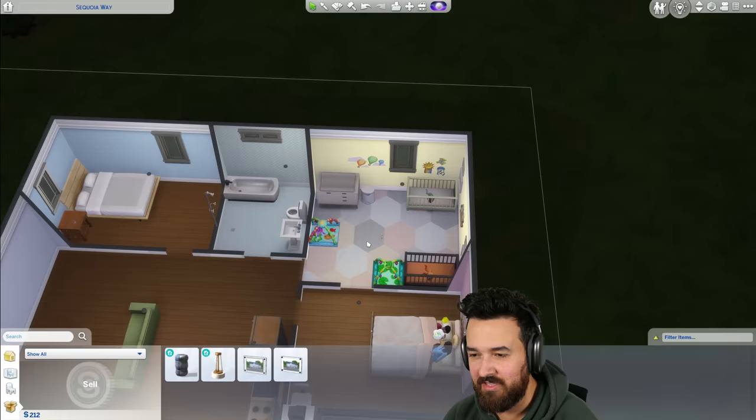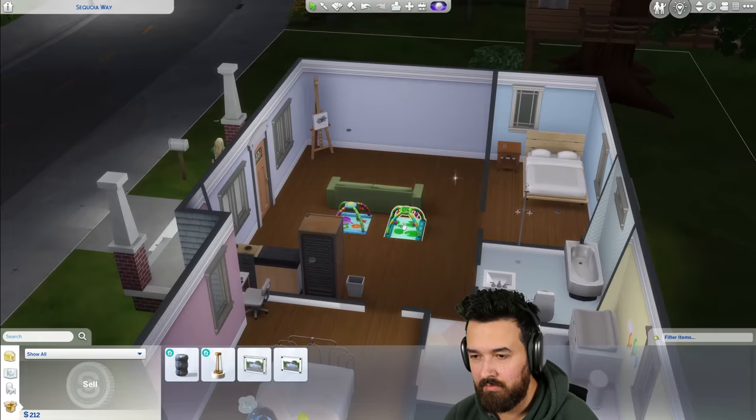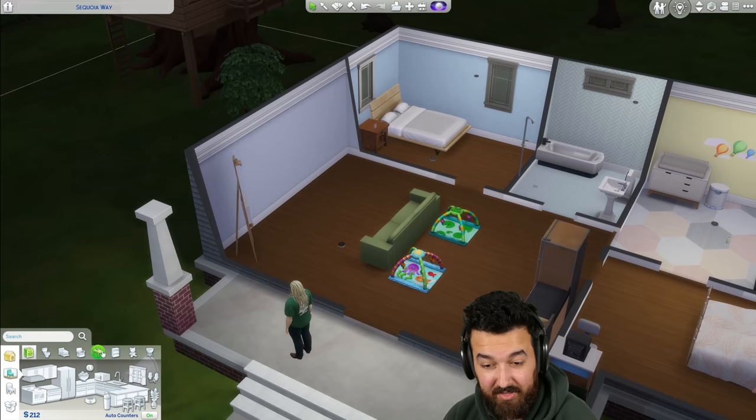That just means we don't have that weird cut into this room and we have a bit more space. You guys were saying we should probably have the play mats and stuff in the living room so we can just bring the kids in here. I'm putting them behind the couch area so you can have the kids in here while we hang out on the couch.